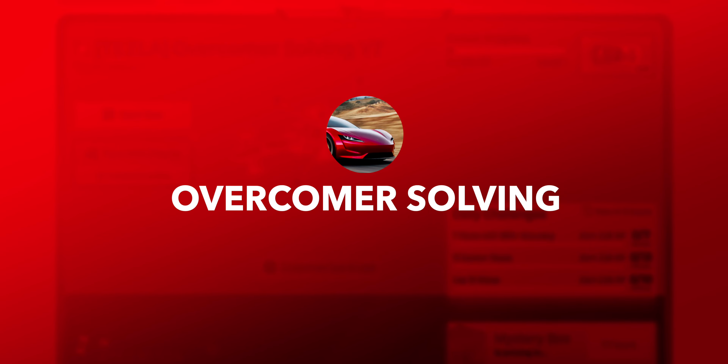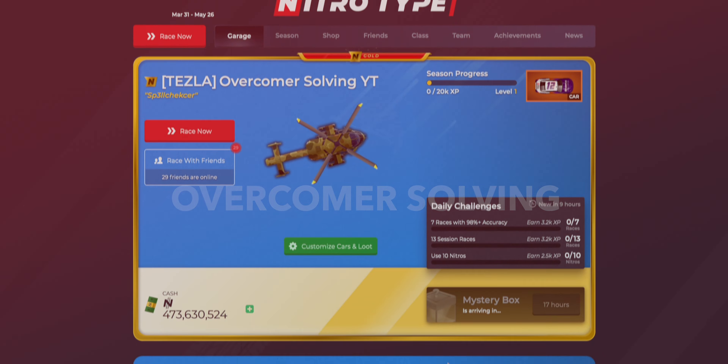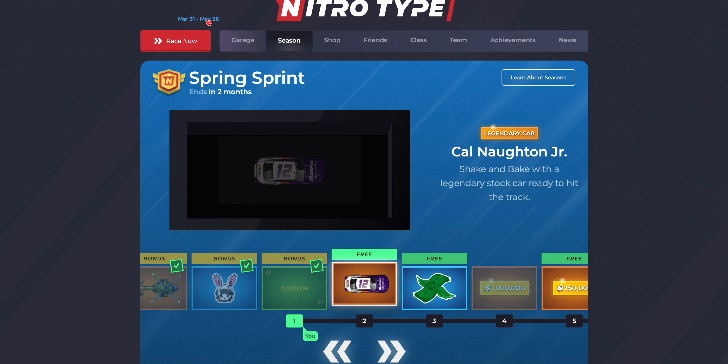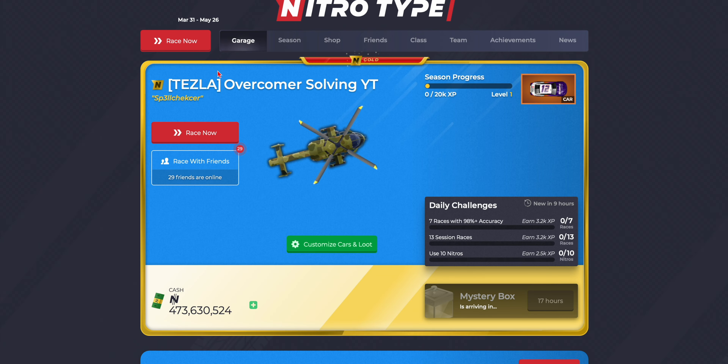Nitrotype Spring Sprint Season 52 has just released and we have a couple of bugs. Normally we don't have this up here for the first couple of minutes of the game — I am recording this just five minutes after it released — but I do want to show you some interesting bugs that I found already.